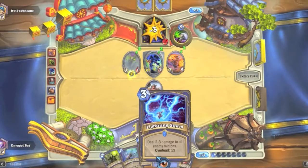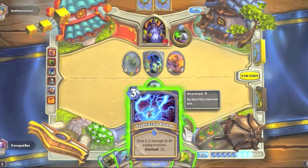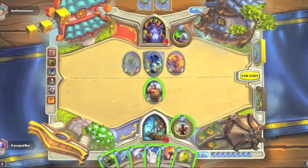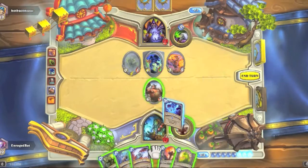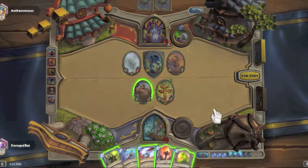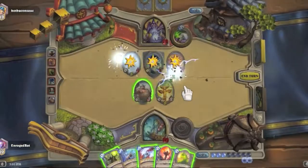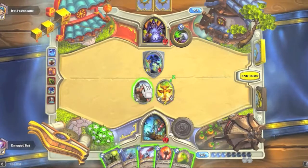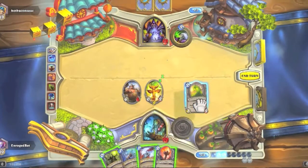We're going to send out the bolvadar froststormer — get a beefy minion out there. We do have flame tongue totem which will help push out more damage later. He sends demons — void walker, blood imp, and a flame imp. Lightning storm is going to be pretty good here. I think we totem and hope for the wrath of air totem, because then it's a potential kill on the void walker. We'll send the lightning storm out — that'll kill everything except the void walker. We were hoping for three damage to the void walker so frost shock could take it out, but unfortunately not.